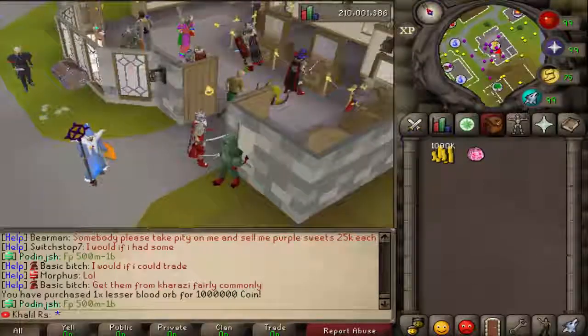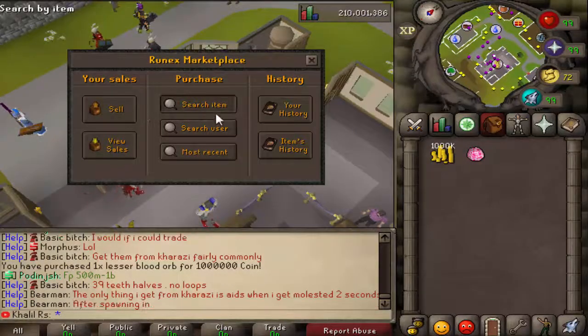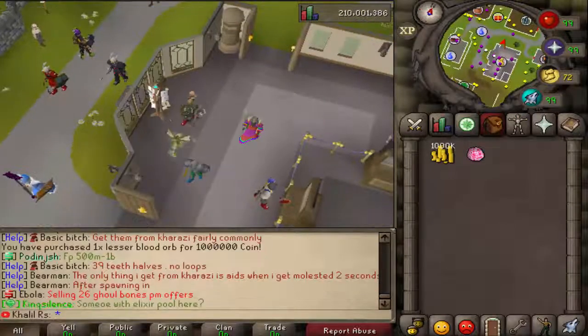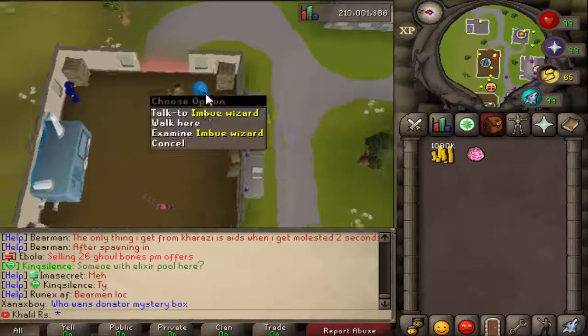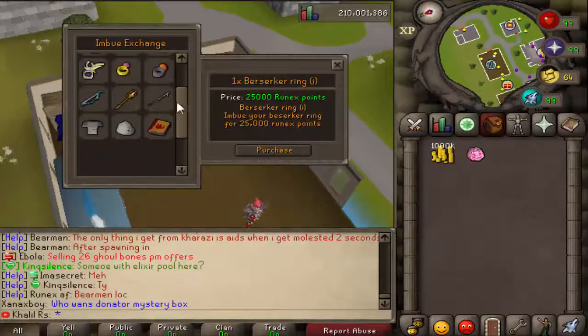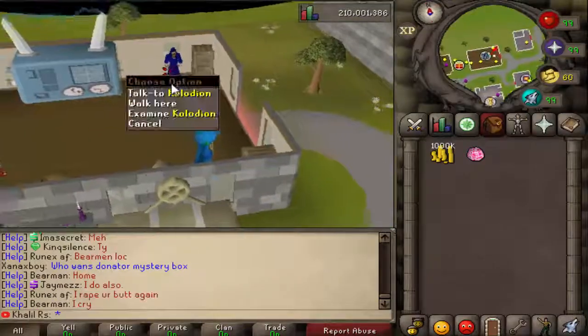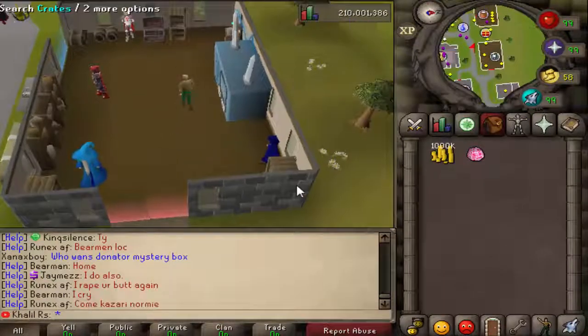They also have a Player Owned Store where you can buy and sell your items — I found that pretty cool as well. There's an Imbued Wizard where you can buy imbued rings and imbue your rings, which is pretty sick. Then there's this guy Coladin who has the mage mini game right there. The server has a lot of content to offer overall.